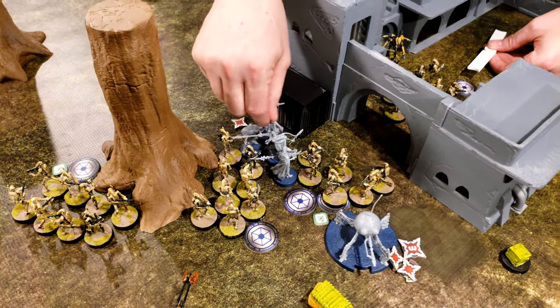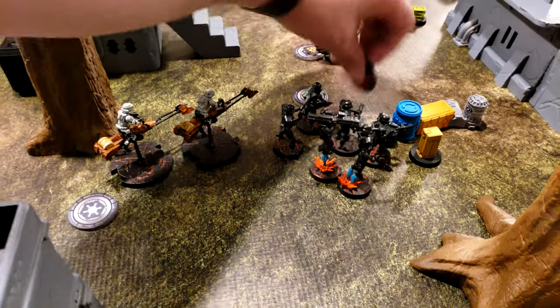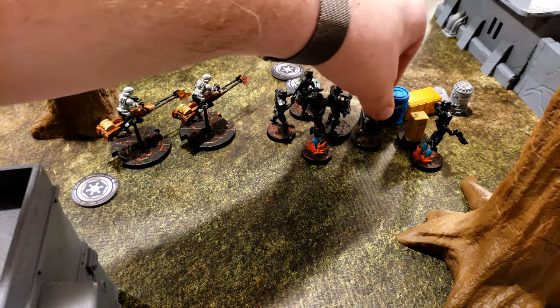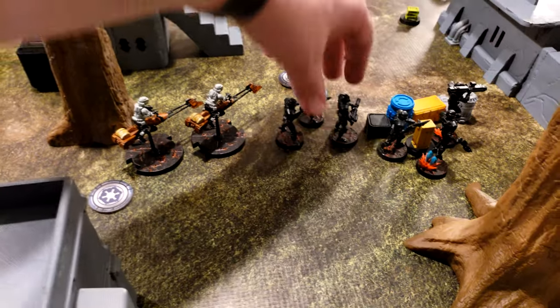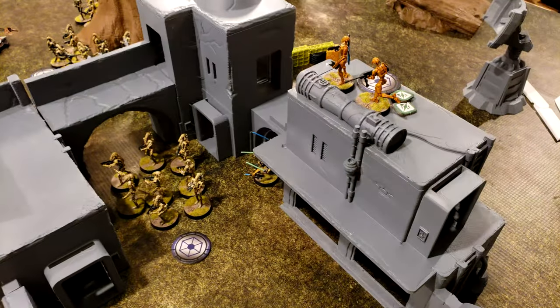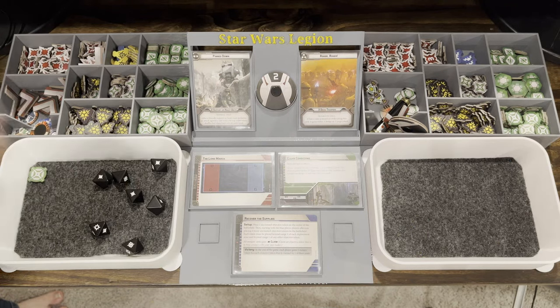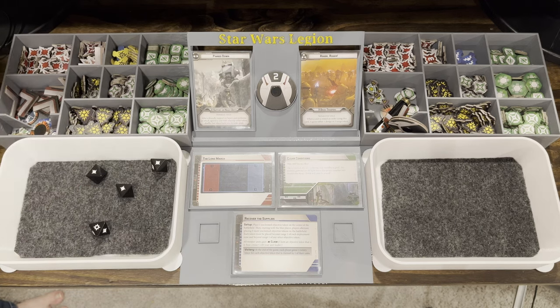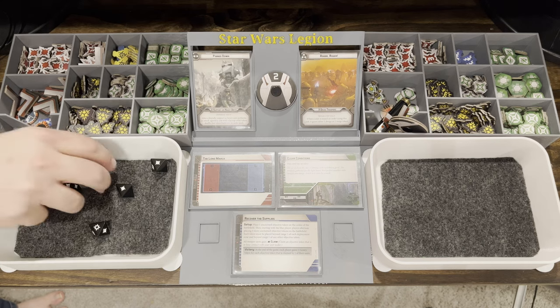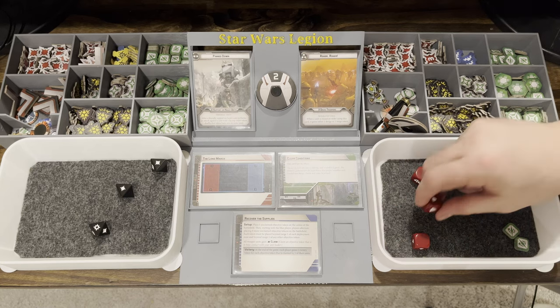This is a bad choice — those speeder bikes are going to break all these guys. Second activation of the Dark Troopers: they are going to move up and then shoot at the snipers, hopefully killing them. Four hits — spending the aim for five. Two for cover, so you take three. Saved one — two dead.